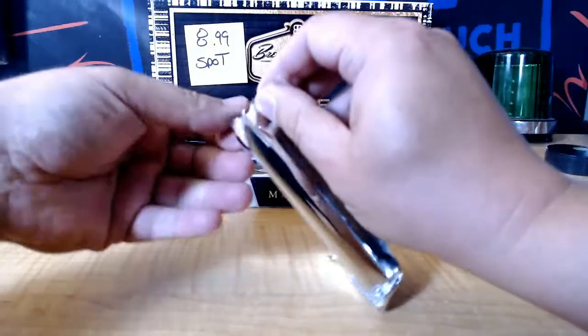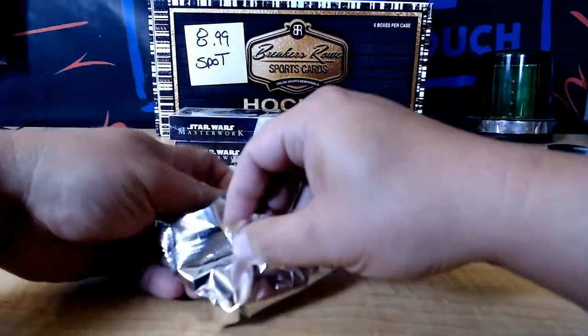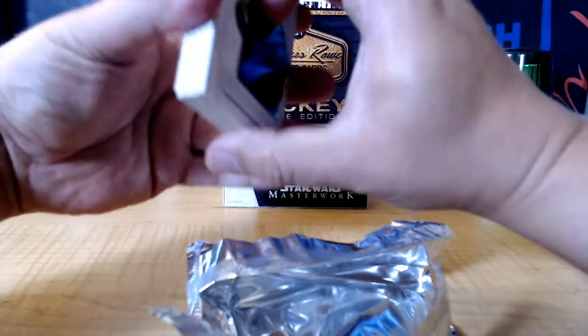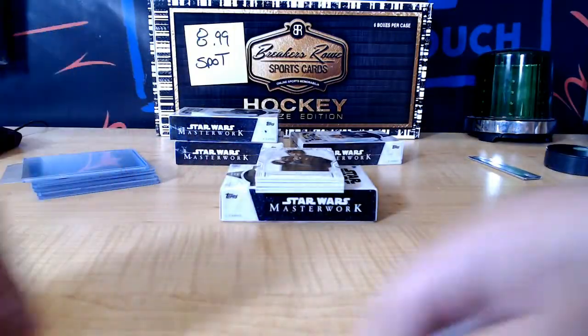Alright brother, here we go. Smokey and the Bandit cards, dude. We need some Back to the Future cards — like pieces of the DeLorean, the Flux Capacitor.